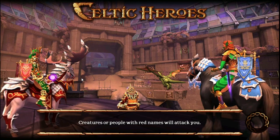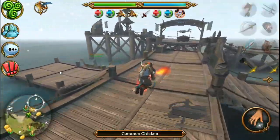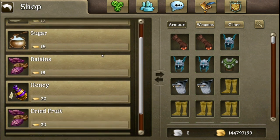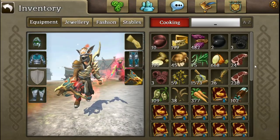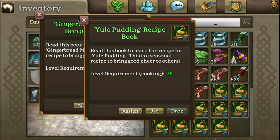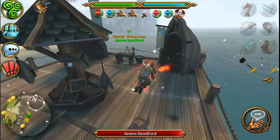Going out here, we find some other cooking-related people. There are two people on the docks. This vendor carries various things — ginger, sugar, raisins, honey, dried fruit. But they also have holiday spices, which are for seasonal recipes. Now, seasonal recipes aren't obtainable anymore — you could only buy them last year. But they're pretty good; there's only four so far. If they do make more seasonal recipes, be sure to stock up on the recipe books — they'll get you a lot of money later, probably, or just use them for alts.